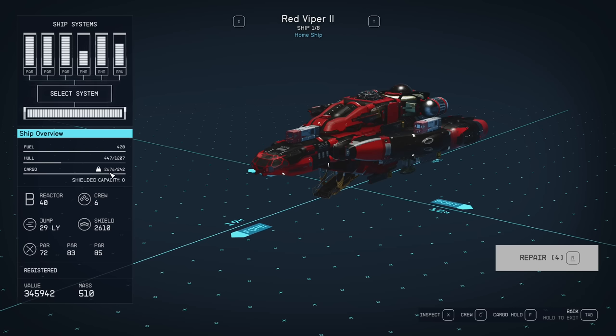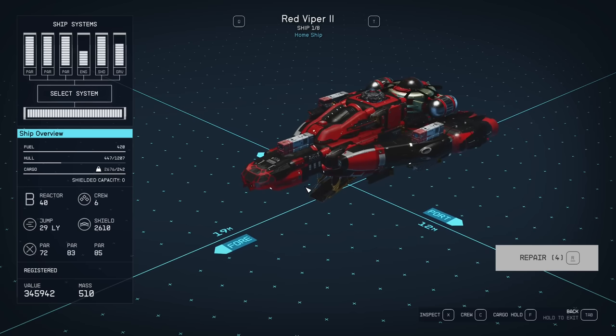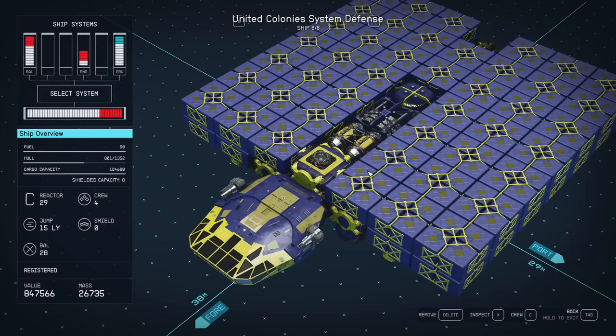It is possible to overload cargo as much as you want - there is no upper limit. Therefore your little fighter can always carry all your cargo. The problem is you cannot add any more items if it's over the weight cap, but outside of that there are no negatives to it.